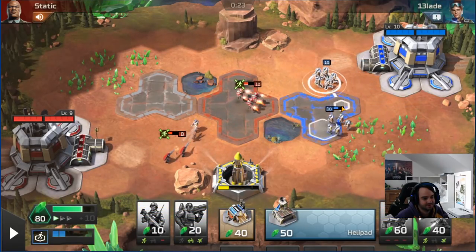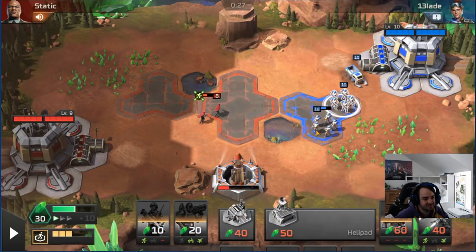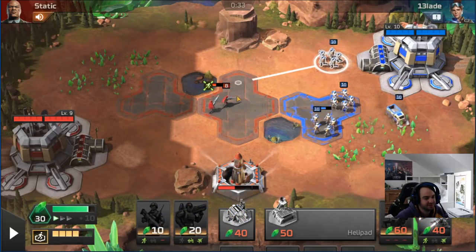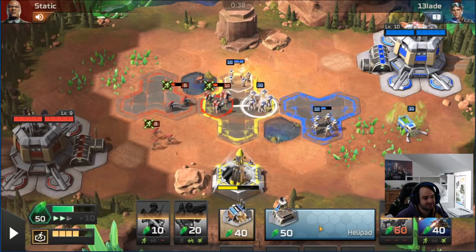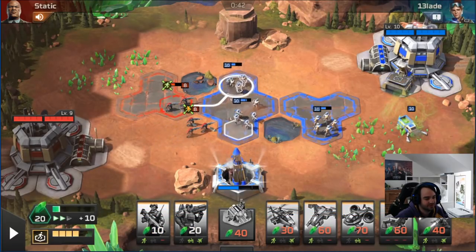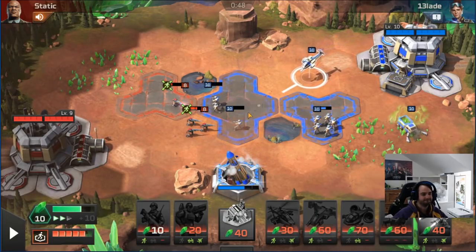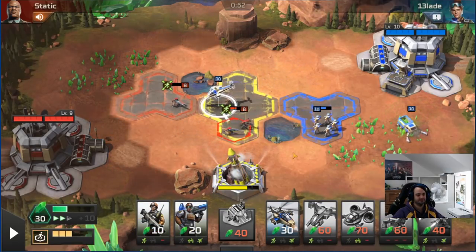That was pretty easy to hold off - we can make the harvester now, I feel pretty safe. It looks like his snipers don't one-shot my rifles, which is the feels-worst moment. He went jump jet and sniper, so he's invested a lot in this rush. Another sniper - he definitely doesn't have a harvester, there's no way he can afford that. We can go straight into Talon and I don't see how he beats that. We'll definitely make a Razorback if we get enough money, but the Talon should shut him down completely.